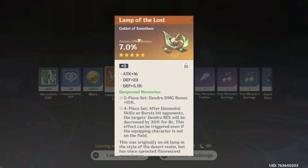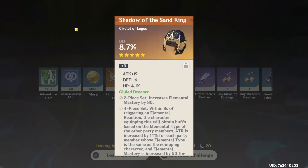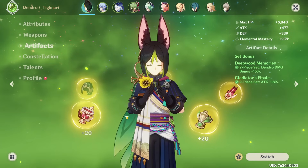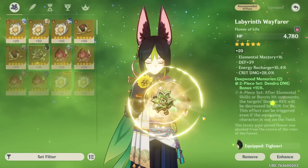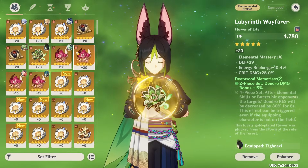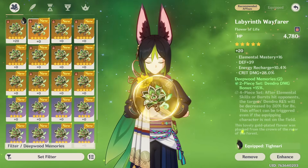This is how all of my elemental damage bonus goblets look on my main account too — cursed with defense rolls. We'll first look through all the artifacts we managed to get from the weekly resin, then use 10 more fragile resin. Deepwood Memories please. I have a lot of flowers locked — mine is really good and I'm probably not gonna get anything better than that.